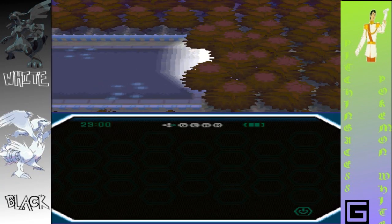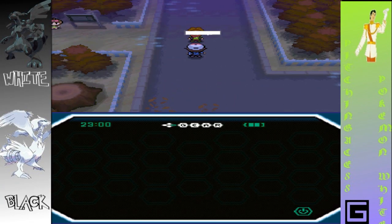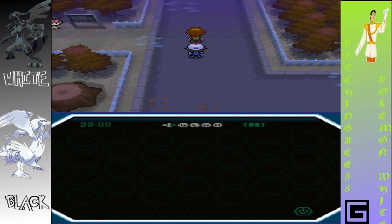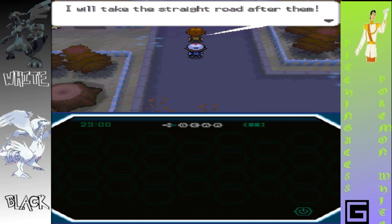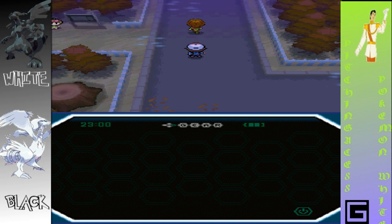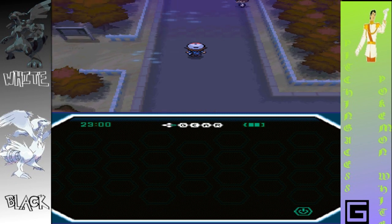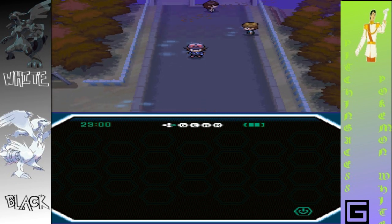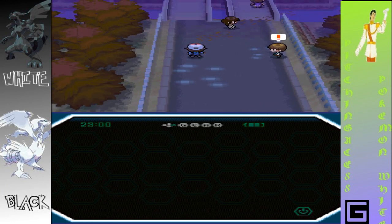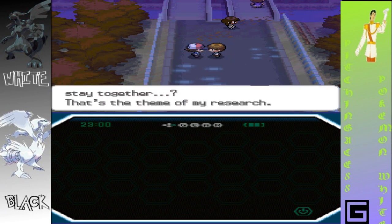Alright, I believe we are still on Route 3. There are two ways out of Pinwheel Forest — the road that goes straight and the path through the woods. You want me to take the other way? Looks like there's a way that way and a way left. Let's face a couple of these people.